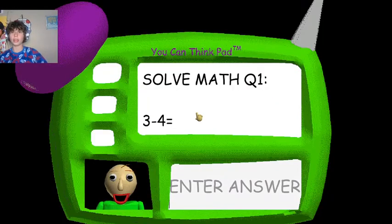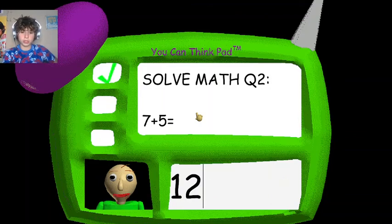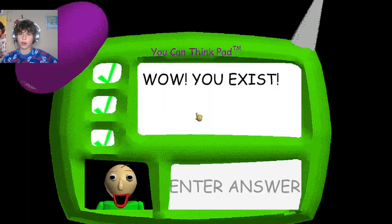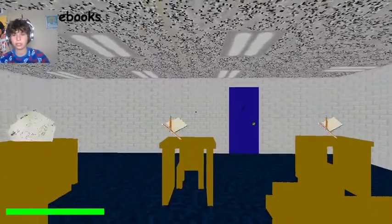We might actually beat this mod. Three minus four is negative one, seven plus five is twelve, and five plus two is seven. Wow, I exist! All right, now I'm gonna go get the shiny quarter.